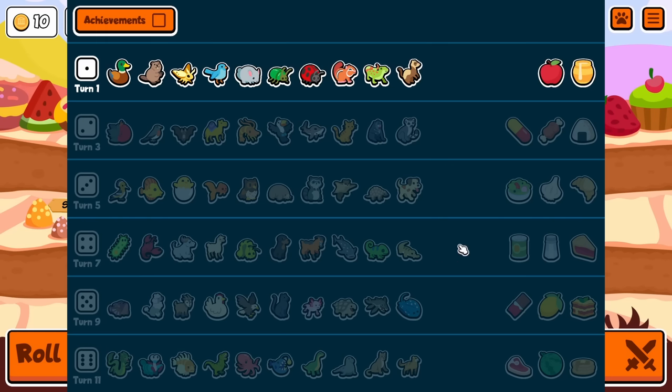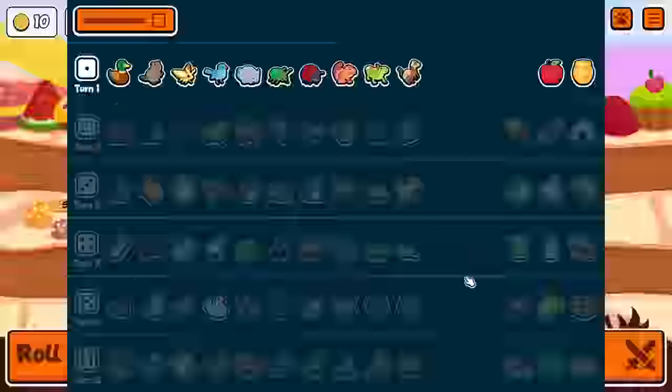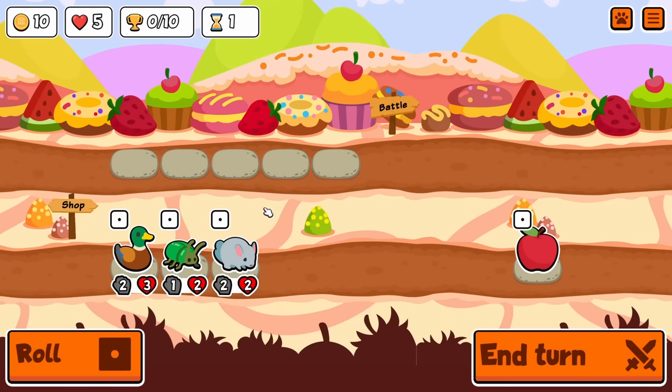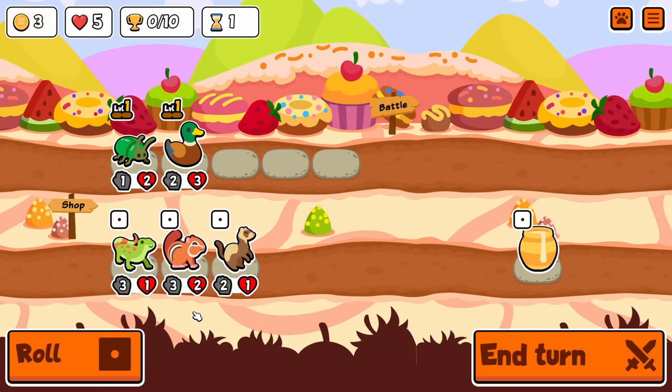We're here in the Puppy Pack because I feel like it's actually usable here. In customs it'd be way harder to use, I feel like. So we have Whale Shark, and I really want to use it with Microbe. I know that's like a pretty common thing in Pack 2.